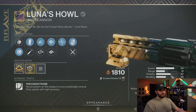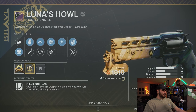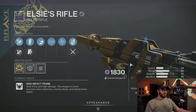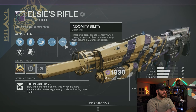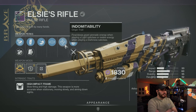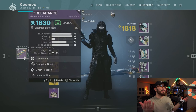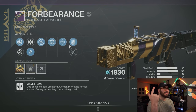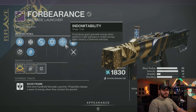Luna's Howl and Not Forgotten ran the crucible. If you don't remember Dust Rock Blues with Luna's Howl — Elsie's Rifle is in there too. It's going to be no longer the Stranger's Rifle — basically the legendary No Time to Explain. You get energy dependent on what subclass you're using. If you don't have your crafted Forbearance, you can still get chain reaction disruption break. Ambitious assassin chain reaction is definitely what you're going to want, and you get a different origin trait too — same weapon but different.